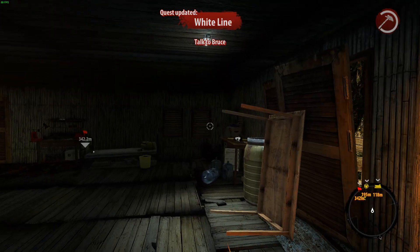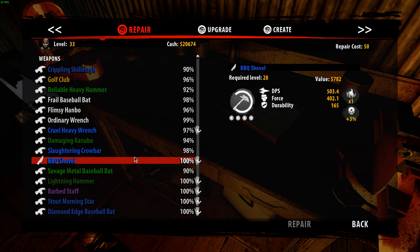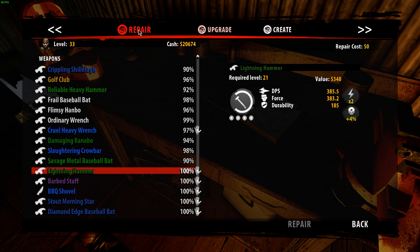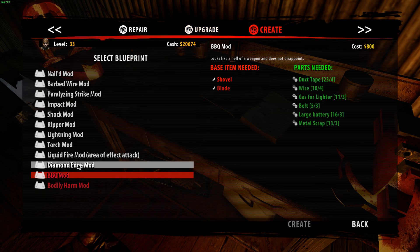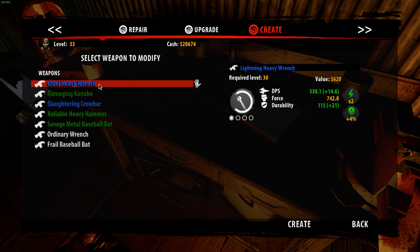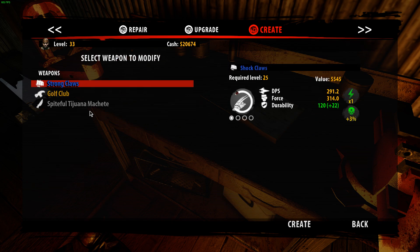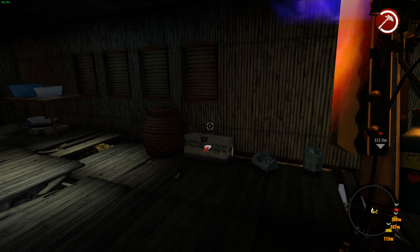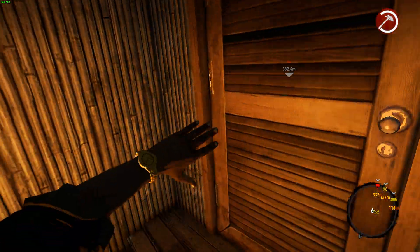Now it's just the case of getting back to Bruce, nice and simple. We can do anything with the golf club — diamond edge, liquid fire, torch, lightning. We can shock mod the heavy wrench. I'll leave it for now. What do the quests give us? White Line gives us cash, that gives a tanto, that gives a large mega kit. We're not going to get any mods from those guys.